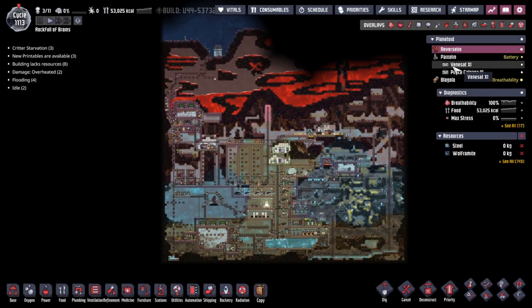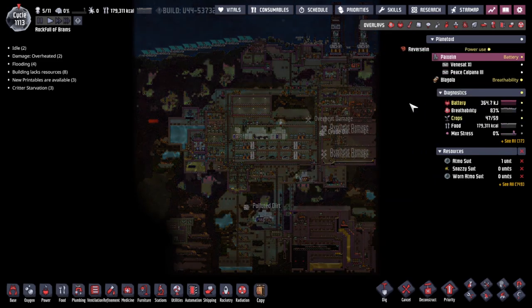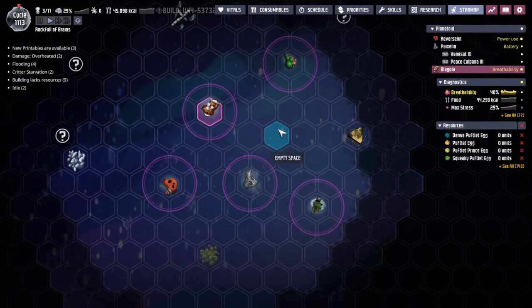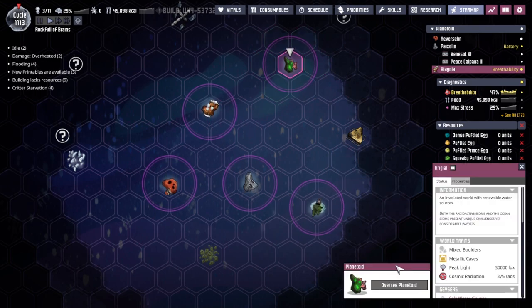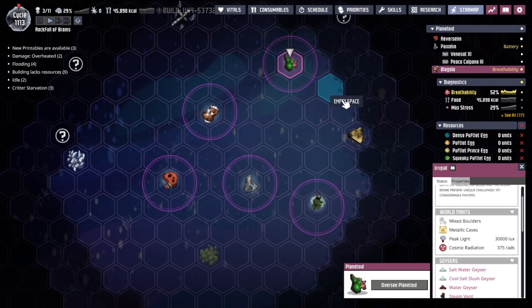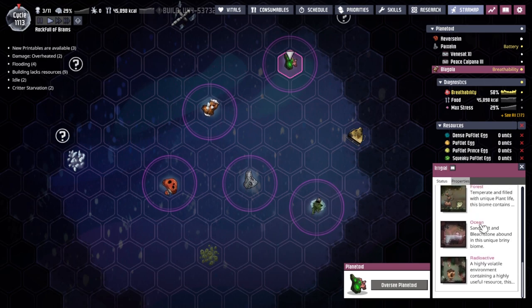Hey guys, welcome back to Oxygen Not Included, Clayton's Amazing Space Colony Simulator Extraordinaire. My name is Twitchy and we are in the Rock Full of Brains, a collection of asteroids out in the wilds of space. I've only shown you three maps, but there are five asteroids on the map. We need to go and see if we can take over one of these two asteroids. I'm really thinking it's this oceanic world - I'm after the poke shells that live in this ocean biome.